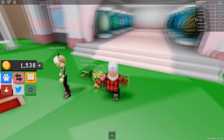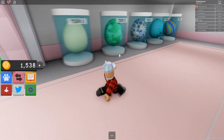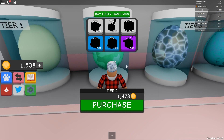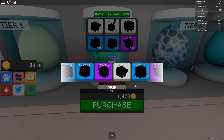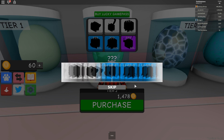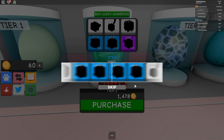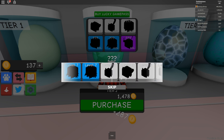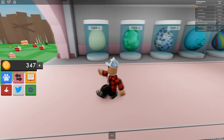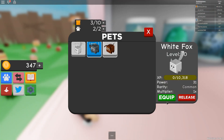Right, so now I have enough money for the second tier. Let me just go have a look at what the third tier is like — how much is this? $4,000? We can't afford that. Let's get this. See what we get. Let's get a blue or a purple. Come on, we can hit something good. What are we going to get? That was a lot of blue — a level 10 fox. Let's equip that. Yes, we can.